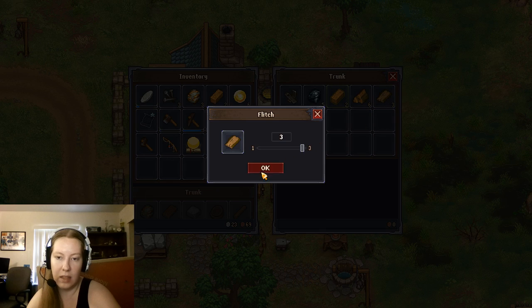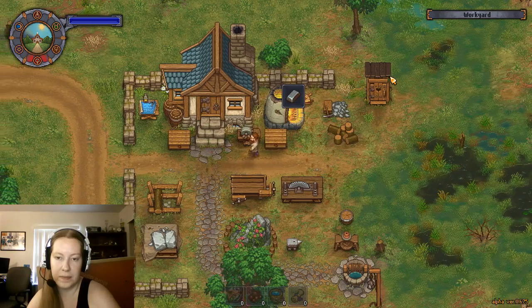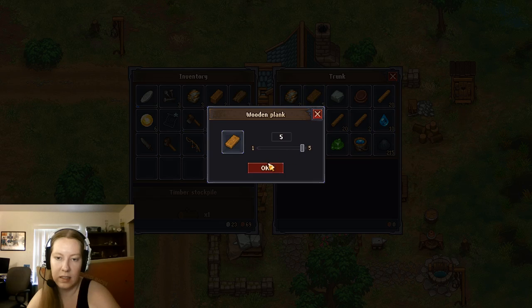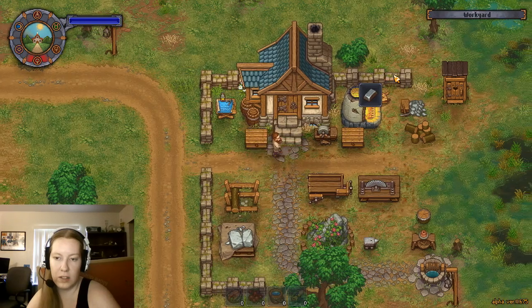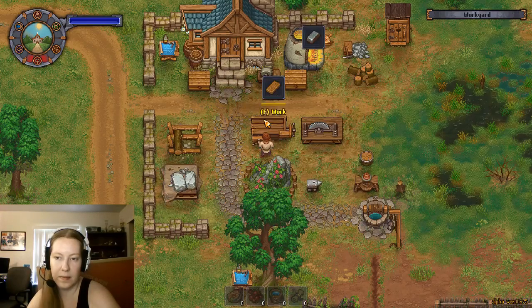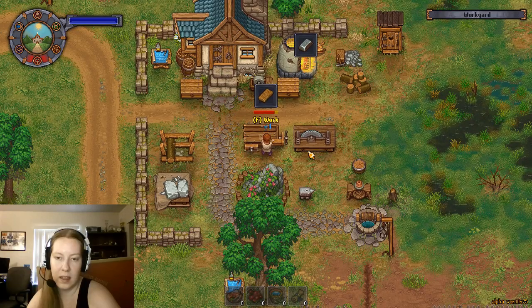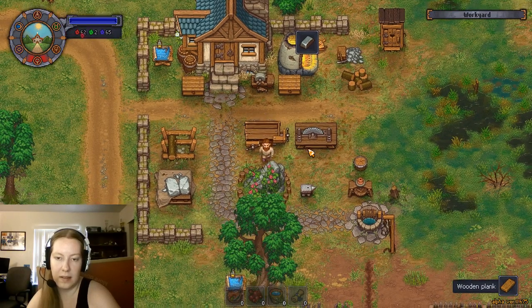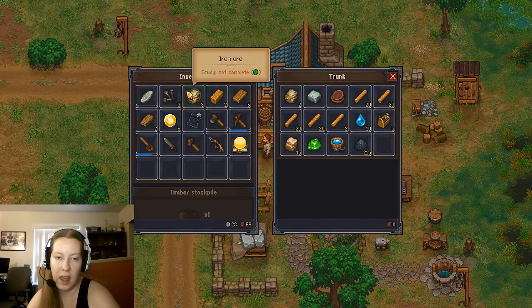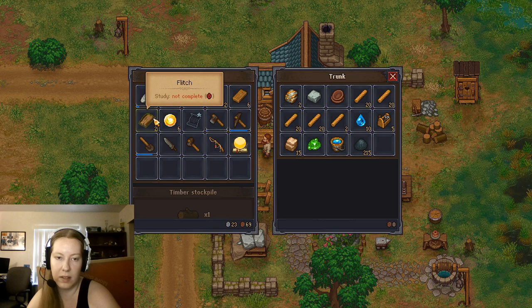If we take the flitch and the planks, we should be able to make one more plank very easily. So now we just need seven more nails. That can't be that hard, right? Except we need more coal, so we're going to have to go get some.